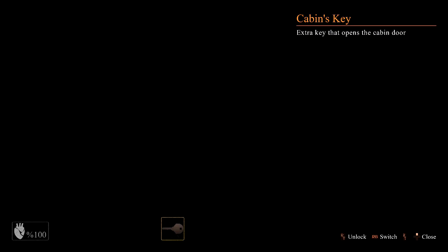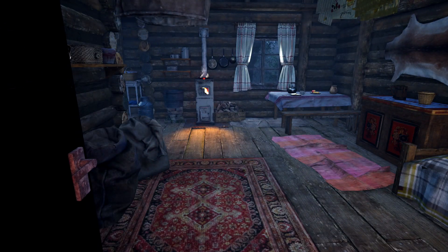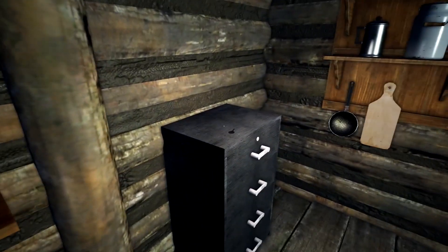Nonetheless, once you are back at the cabin, you're going to hit left trigger to open up your inventory and equip the key. Once it's in hand, right trigger on the door handle, and that should pop it open. Once you are in here, go straight to the back left of the cabin and then grab the key on this filing cabinet right here.